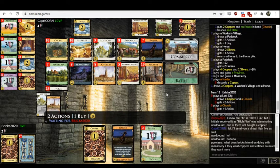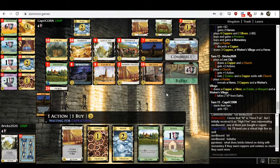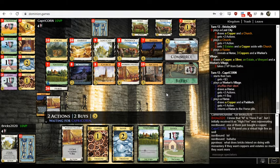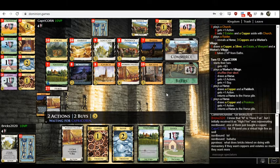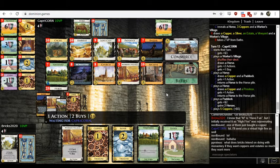I really cannot answer any questions about the internal monologue in Bricks' mind — it's a black box to me as well. My running hypothesis is they're trying to collect one of each card because they've misinterpreted Commerce as getting one Gold for each unique card you've ever gained rather than a card you've gained this turn. Beyond that, I have no other theory that could make sense of their sequence of buys.